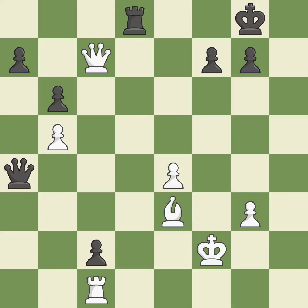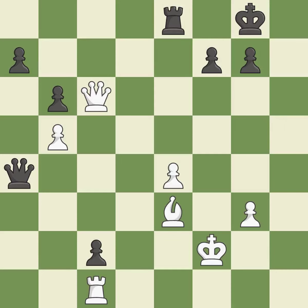This threatens to force eventual checkmate — it is good. This moves the rook to safety — it is best. This defends a pawn that was under attack and had no defenders. This threatens to force eventual checkmate — it is best. After all captures, this is an equal trade — it is best. This maintains the balance in material with a good trade.